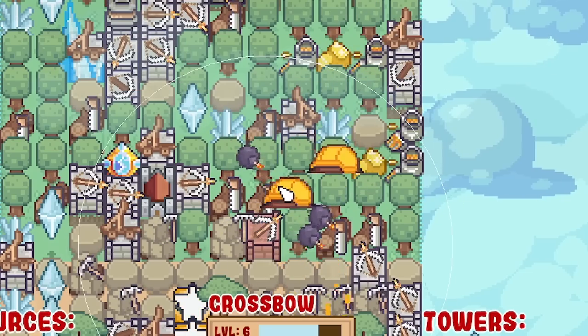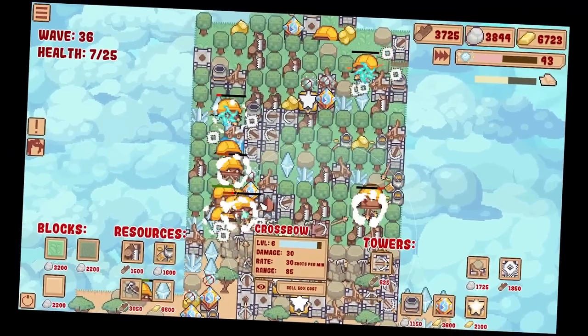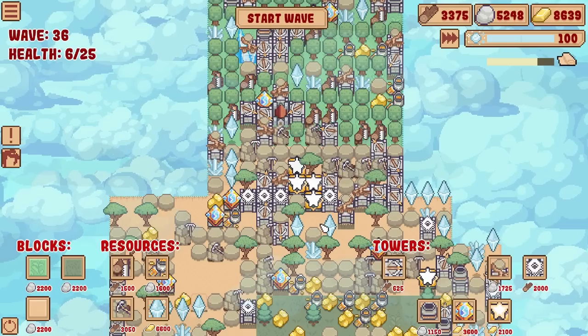What are these? They've got hard hats - they're like gnomes in hard hats. They're so close to my castle. Oh no, down to six health. But yeah, shredders - we're actually doing the business there.